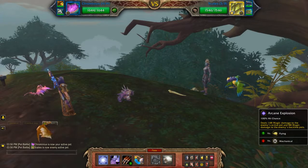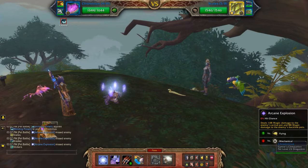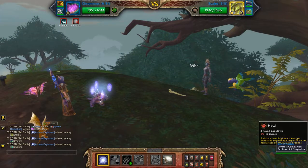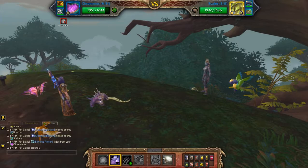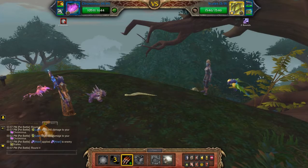To start off, you get blinded, so I'm just going to use two filler moves. You can either pass if you want to, it doesn't really matter. I'm just going to hit Arcane Explosion twice until that falls off. Then I'm going to hit Howl and finish him off with Ravage.